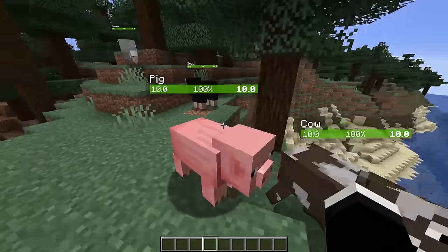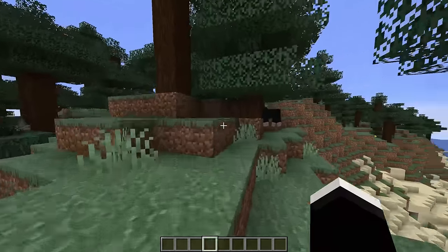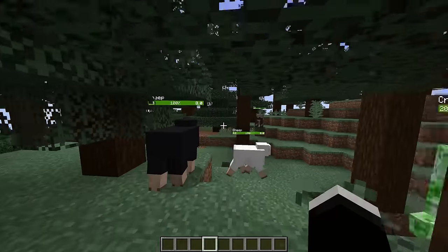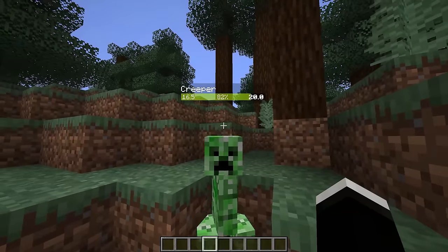Next up we have the Neat Mod. This mod will make it so all the entities in your game will just have a health bar above them. This mod is very simplistic in its design — it just looks very clean in general. It gives you all the information you need in a nice simple little package.